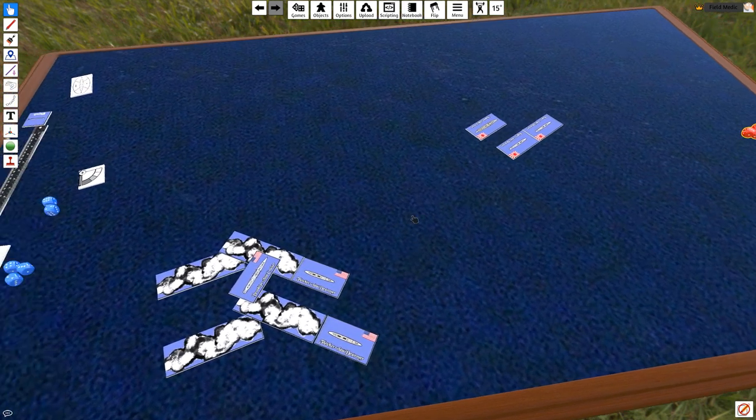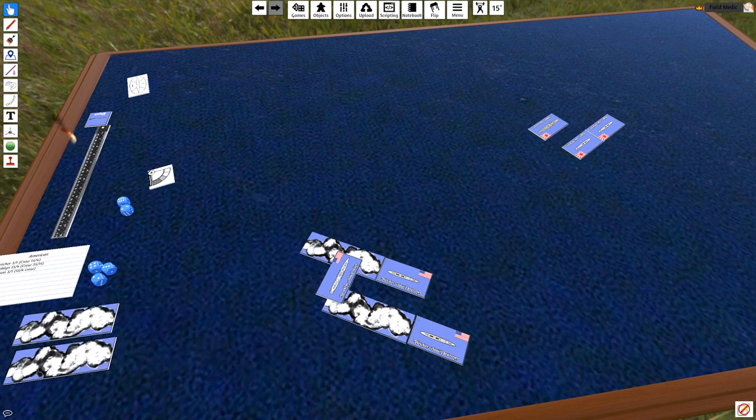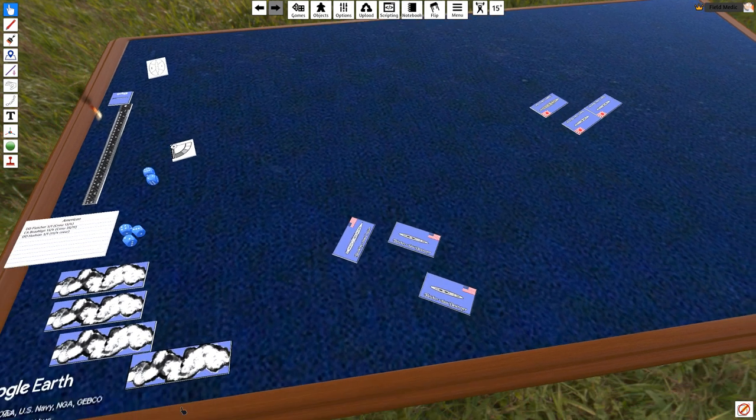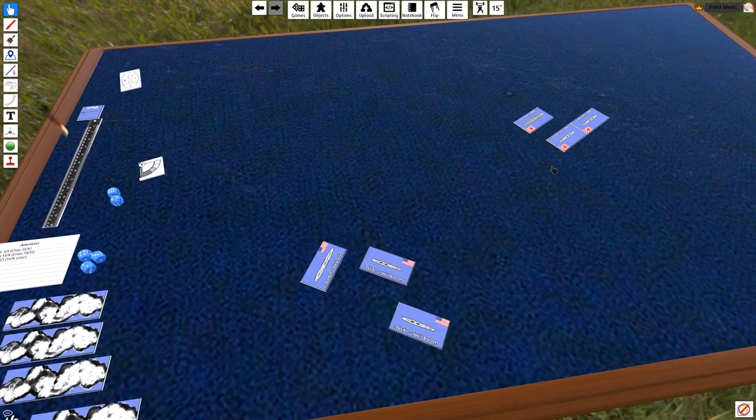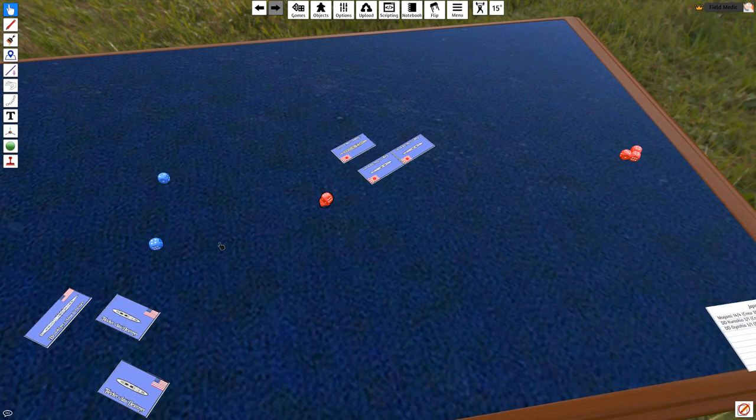The end phase is straightforward. We simply take all the smoke and remove it. We do any damage control rolls, which at this time we do not need. Now, this is going to be a big deal — whoever wins initiative this round is probably going to get first blood.